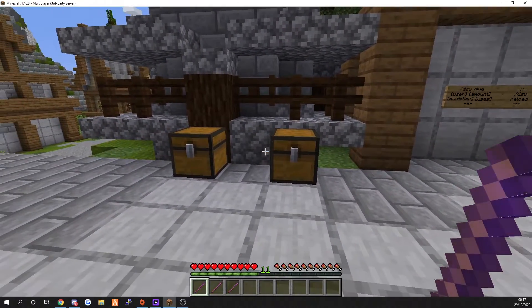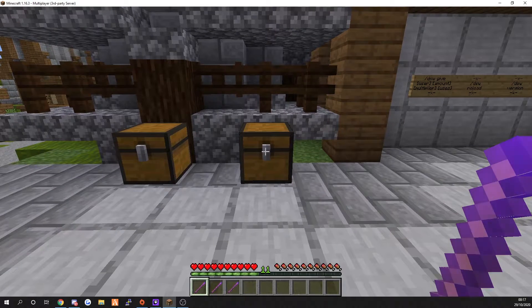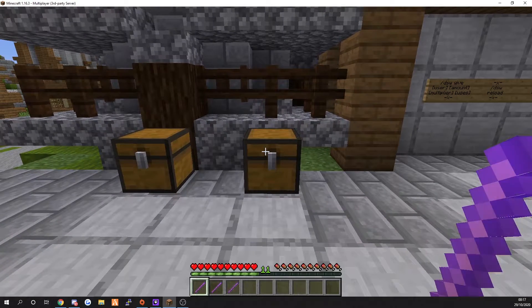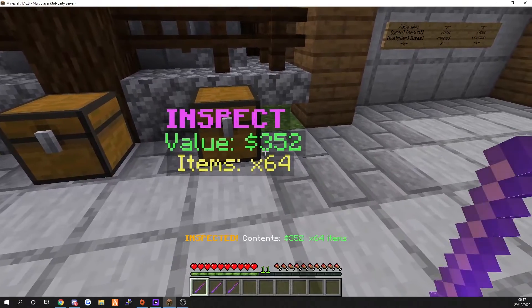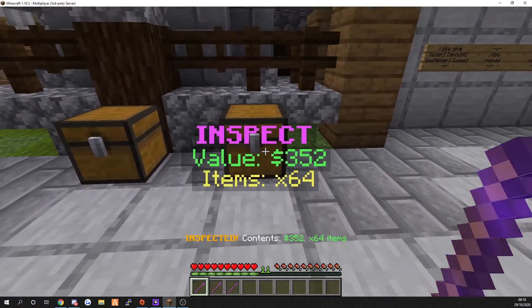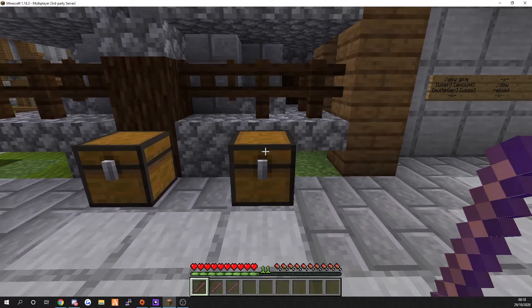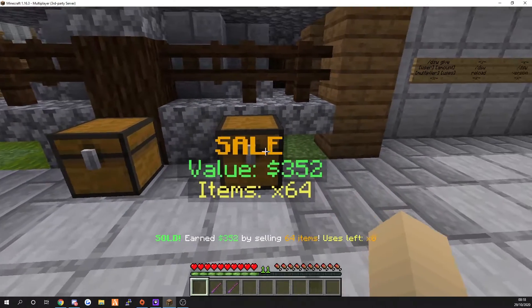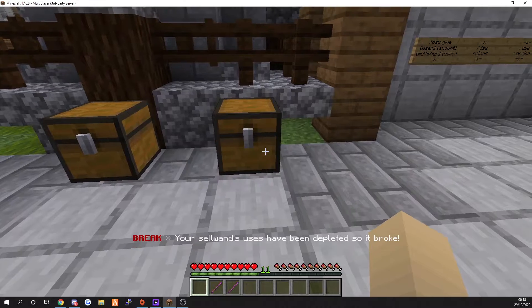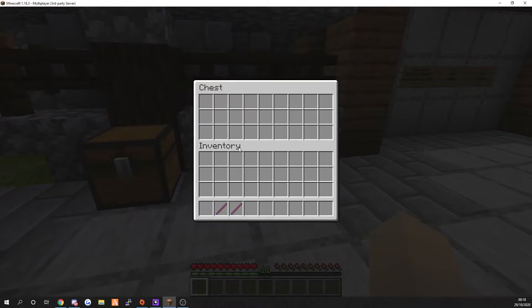Make sure you're in survival as well. When you left-click, you inspect the chest - it tells you how much you've got, the value, and then you've got 64 items which can be sold. You can see in the action bar 'inspect content, $352.' So if you want to sell all that, just right-click and it says sale value 352, and if you look in there it's all gone.